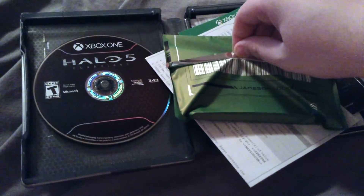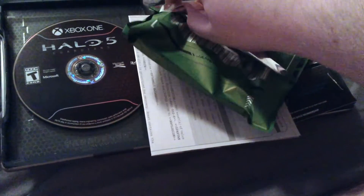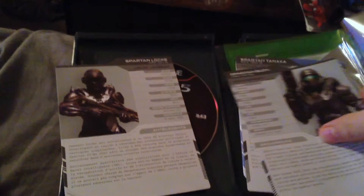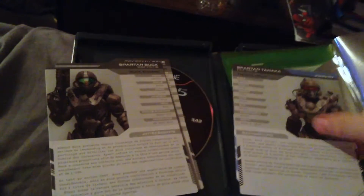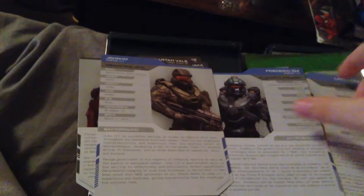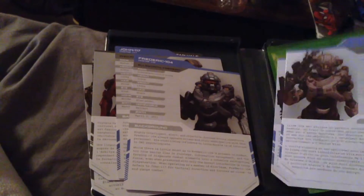On the inside here are the stat cards. Basically these are the cards — they're basically the same thing on each side. And that's about it for all of those.